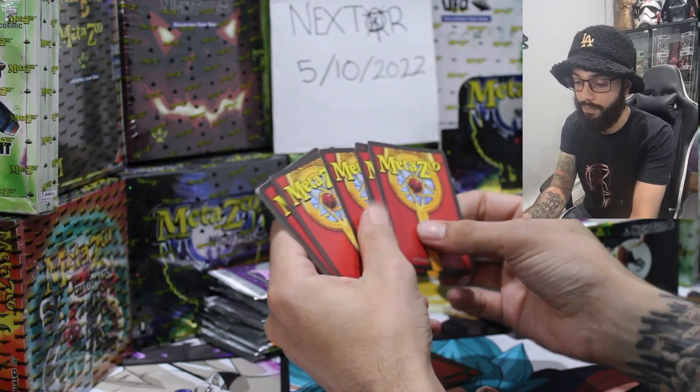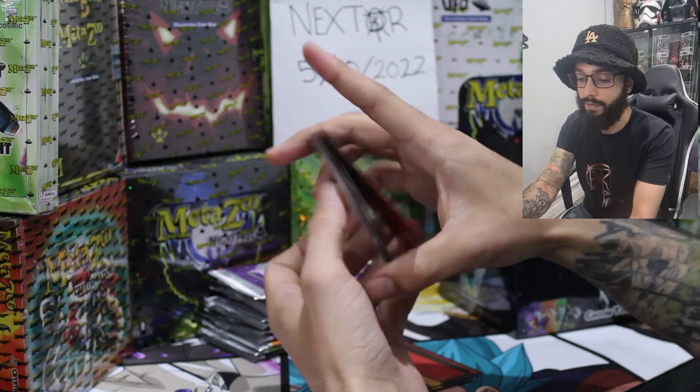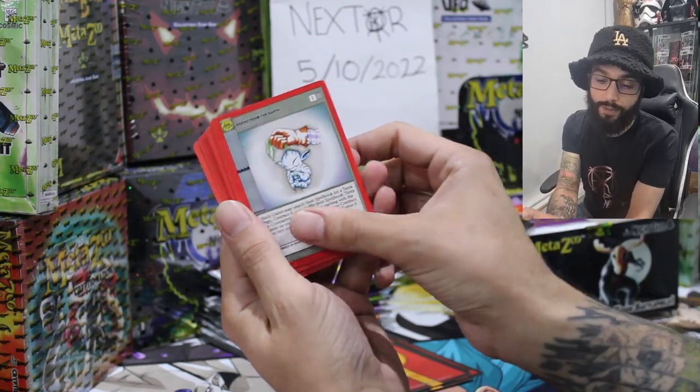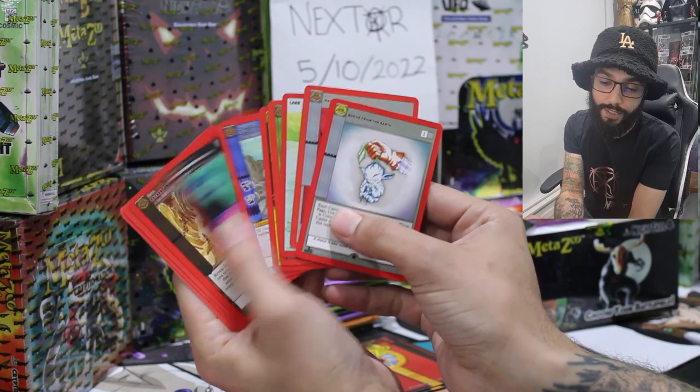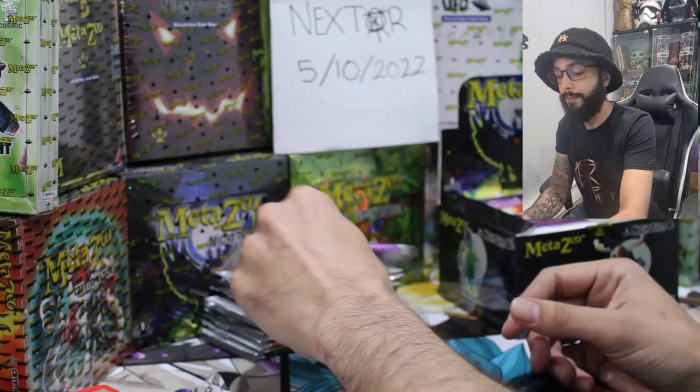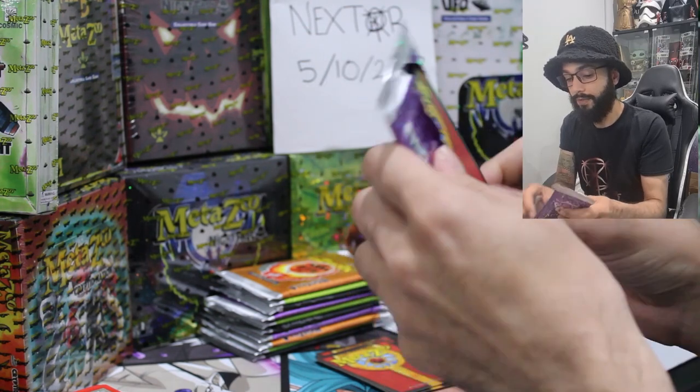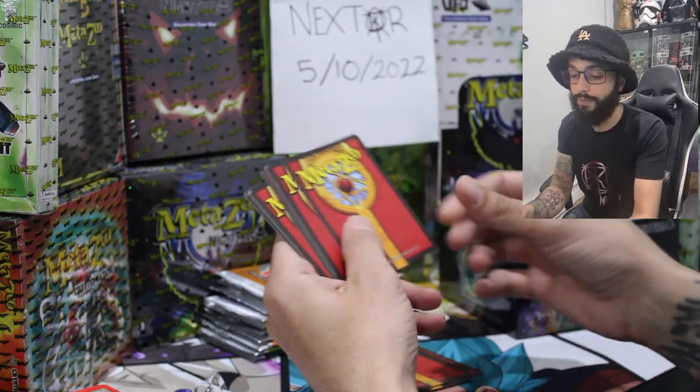Alright, come on, here we go — trying to get through it as fast as possible. Born from the Earth, another one of the Unlucky 13 as the non-hollow. We're at about halfway through the first half, so a quarter way through the box.